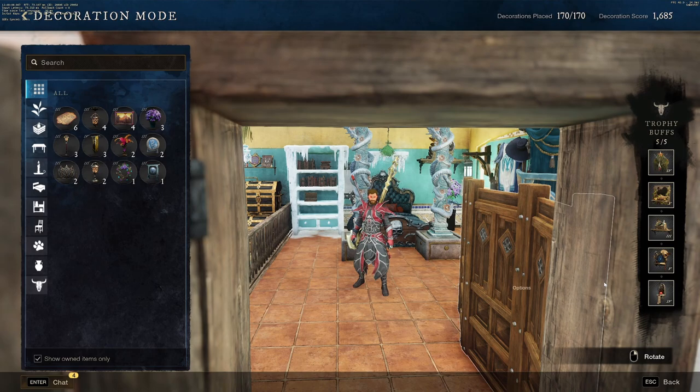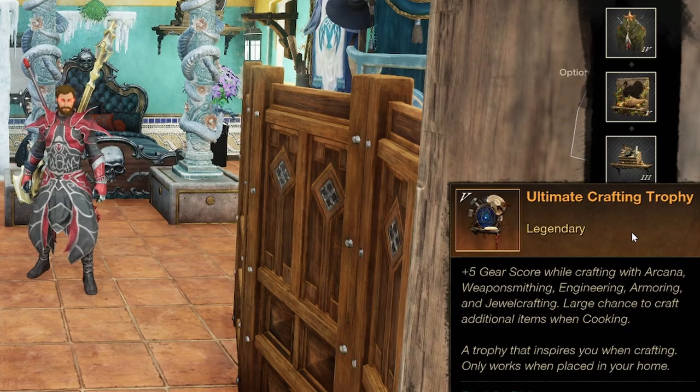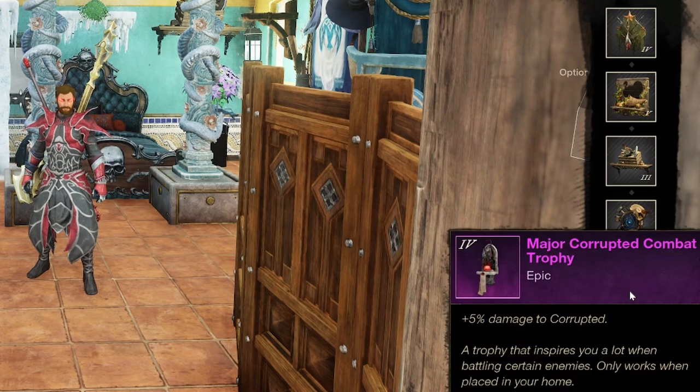The last advanced tip is to put trophies in your houses. Get three houses and put trophies in them. If you're a crafter, put crafting trophies in them. If you're a gatherer, put gathering trophies. And if you don't care about crafting or gathering, at least put combat trophies in your house. This gives you an overall damage boost against mobs in the world, and they even work in dungeons. You're literally losing out on damage if you don't have at least combat trophies in your house.